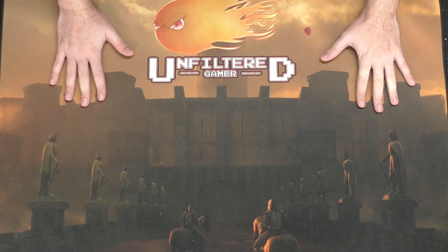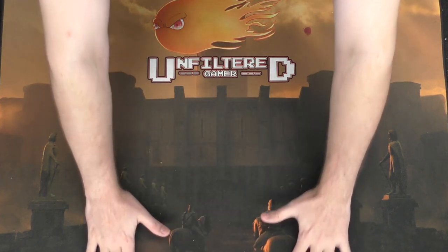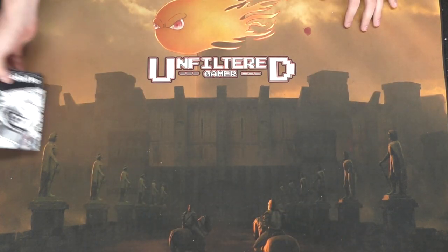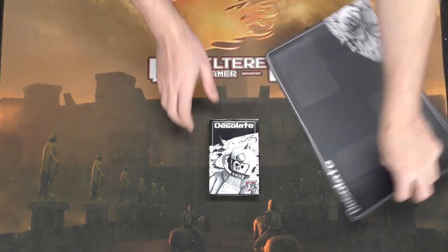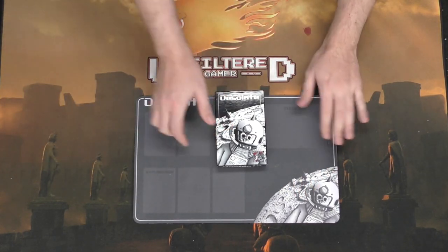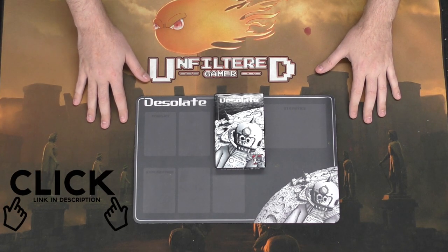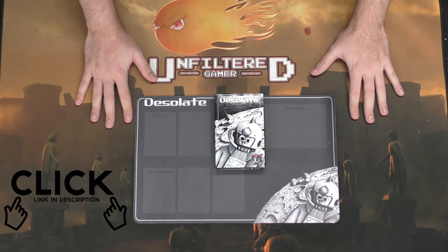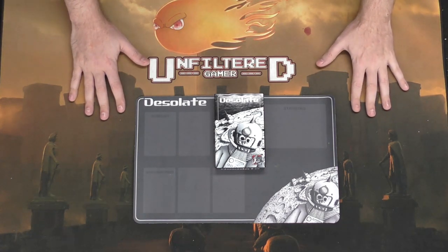Hello guys and welcome back to another Unfiltered Gamer board game unboxing. This video is sponsored by The Game Crafter, and the game we are looking at is called Desolate by Jason Glover. In Desolate you're going to be getting this wonderful playmat here along with this box full of wonderful things. If you'd like, go ahead and take a look at the game down below in the description, currently on Game Crafter where you can pick it up. Let's go ahead and get into the unboxing.